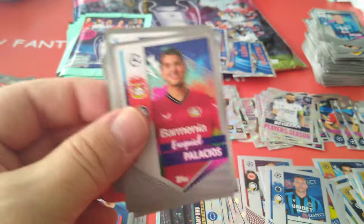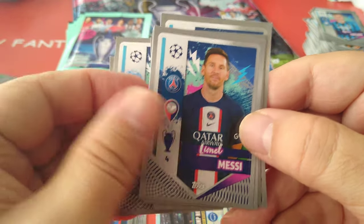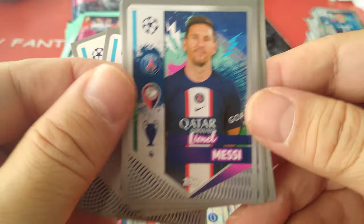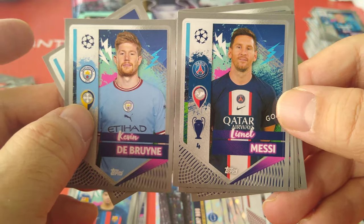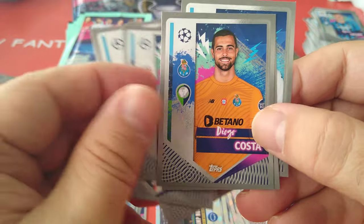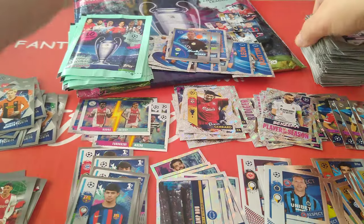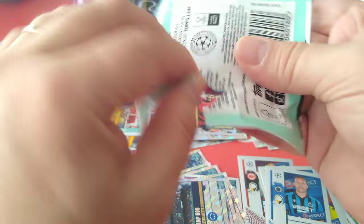Bora, scorer for Eintracht Frankfurt. Palacios, KDB. Here's the Messi sticker — nice. We get De Bruyne and Messi one after the other. Rakitic, Orban, Diego Costa, Chiesa, and Mbemba. Coming towards the end of the opening, guys.